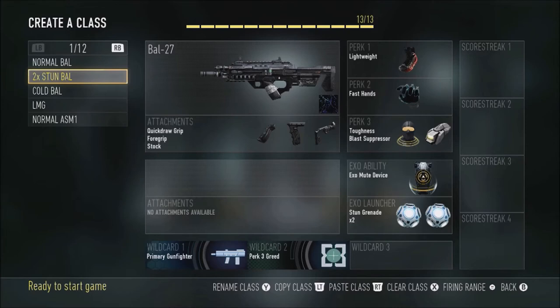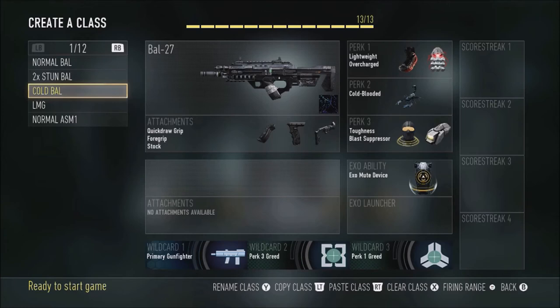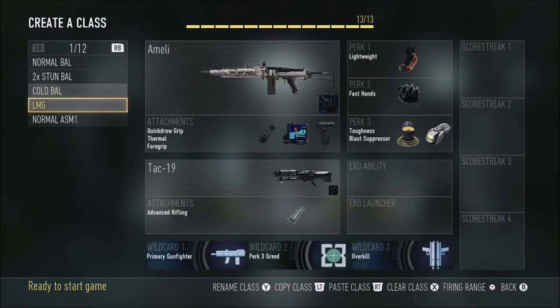Next up we have a cold-blooded class for the Battle 27. Once again I have lightweight and overcharge with mute, but cold-blooded instead of fast hands, paired with toughness and blast suppressor. Pretty self-explanatory.